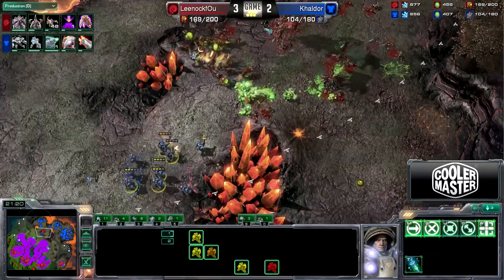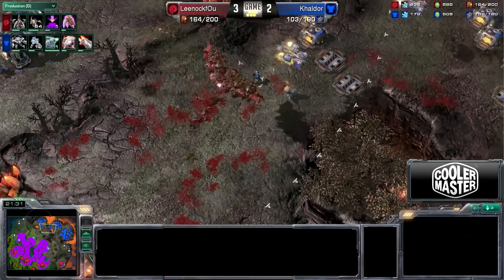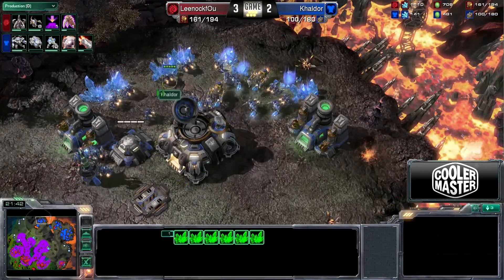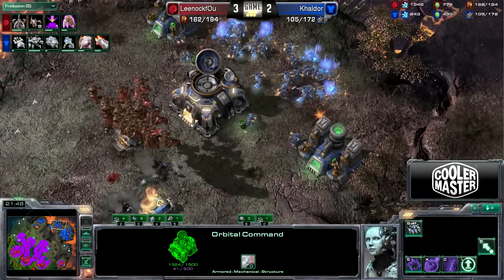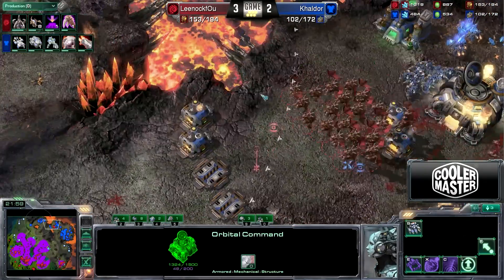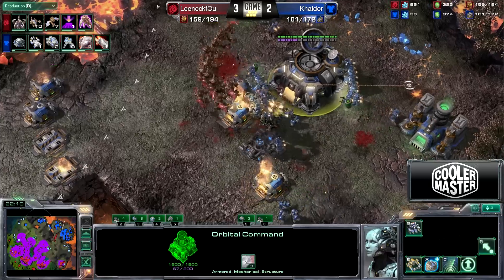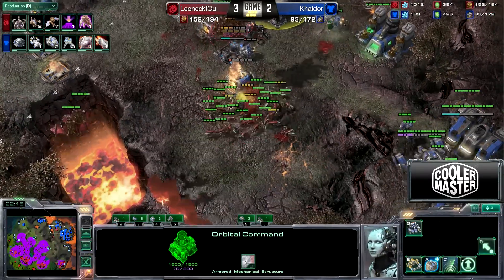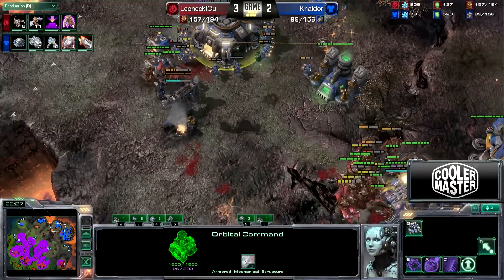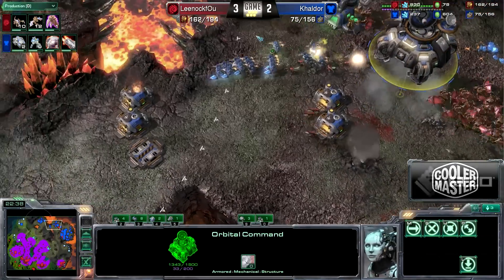All those Marines — a nice split by Morrow, but it won't be enough. He's losing everything now. That's going to do it — Morrow loses everything in his army. The Mutas still live. His main is dried up, his natural is almost about to dry — only six mineral patches. The third expansion is only being defended by a single bunker, and the bottom right-hand side has been taken. Morrow is able to save his Command Center, but the Marines are getting cleared up by all those Mutalisks. Finally a Thor — already dead and gone. A little bit too late. Too little, too late. And Lenok is going to be crowned the second Sunday Show Match Series winner.